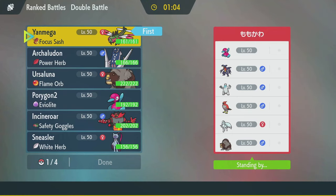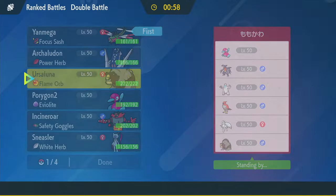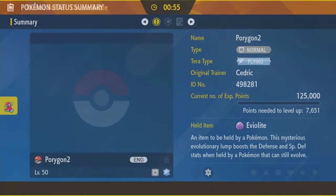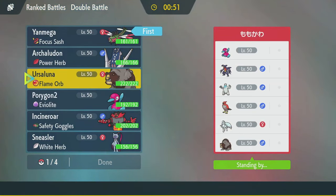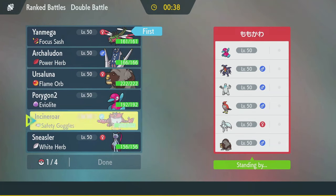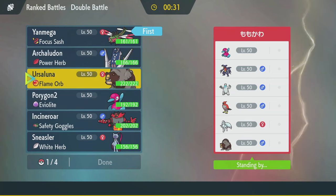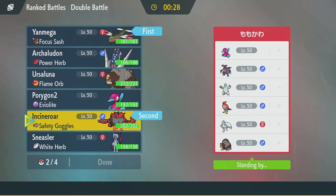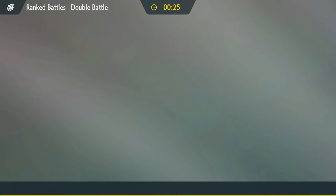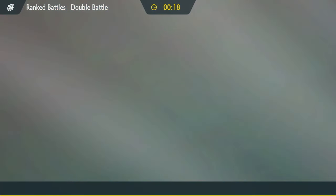It'll give us Tailwind — we gotta match Tailwind, unless they go Trick Room mode. This bear is actually pretty fast; I don't think we want Trick Room up. 88 times 2 — yeah, we gonna be fast. I think they bring Talonflame and maybe Garchomp. There's a few things for Incineroar — we could Fake Out the Ninetales, Intimidate a couple of those guys. Stopping Aurora Veil would be cool. And Sneasler might be faster than Ninetales, right?